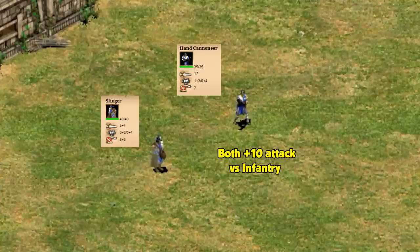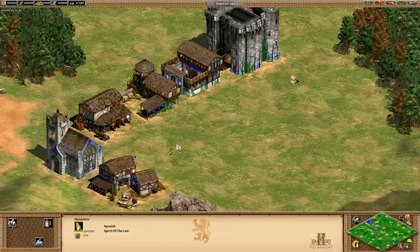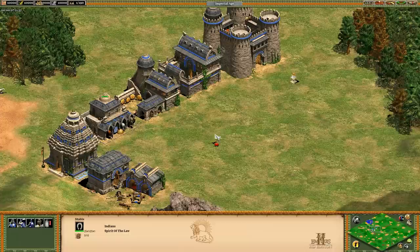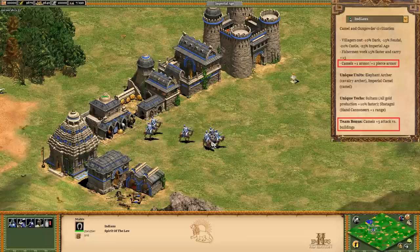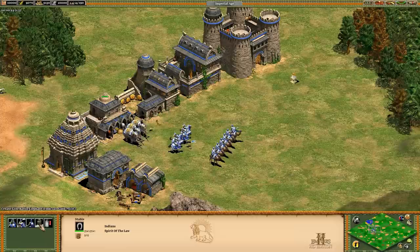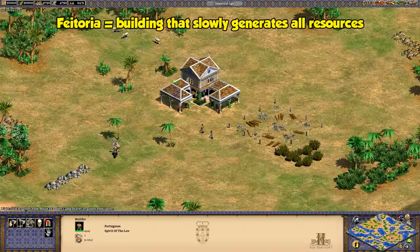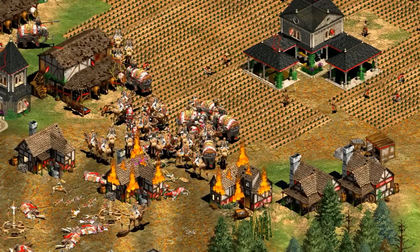Another factor is that Incas still get their slinger instead of the hand cannoneer. The slinger is available one age earlier, costs less, and has more accuracy than the hand cannoneer, though it has a lower base attack. Likewise, the Spanish still have their missionary, the Vikings have the longboat, and Koreans have their turtle ship. The Indians still get the Imperial Camel at the stable — they're missing the plus one camel armor and extra attack against buildings, so in most cases you'll probably stick with the Paladin, but it never hurts to have the option. The most blatantly unfair advantage is that the Portuguese still get the Feitoria. If All Techs ever picks up in popularity, I'm pretty sure this one's gonna get patched out relatively quickly.